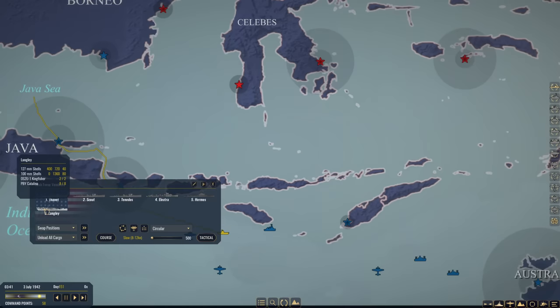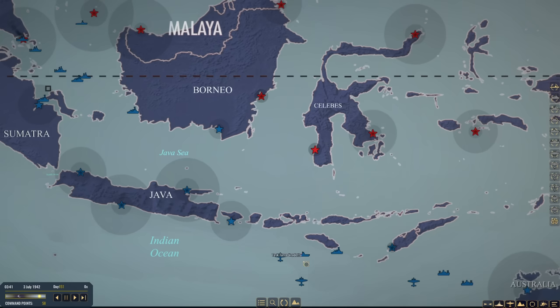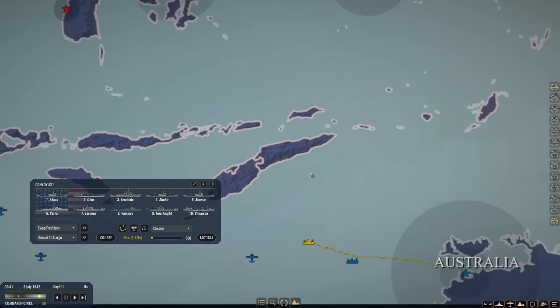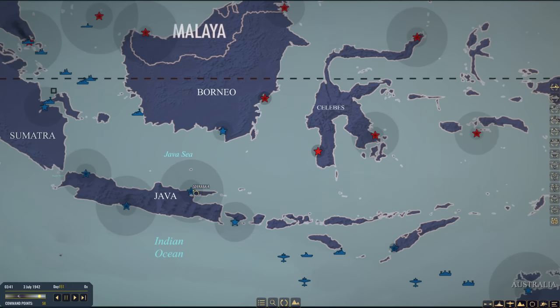Task forces are flowing to and from Australia. We have Task Force Vendetta here, which now has Hermes and Langley back in action with a full complement of aircraft. This task force is heading into the Java Sea to strike any Japanese assets trying to break through. This convoy is moving out filled with fuel and troops, and this one is heading into Australia. It is day 151 of the campaign, and the end is in sight.